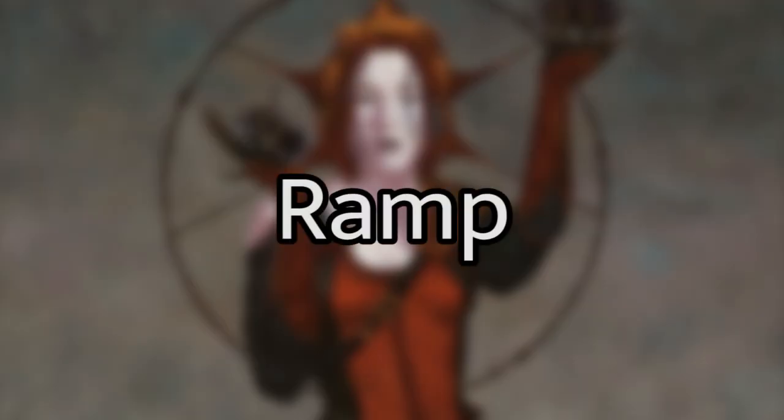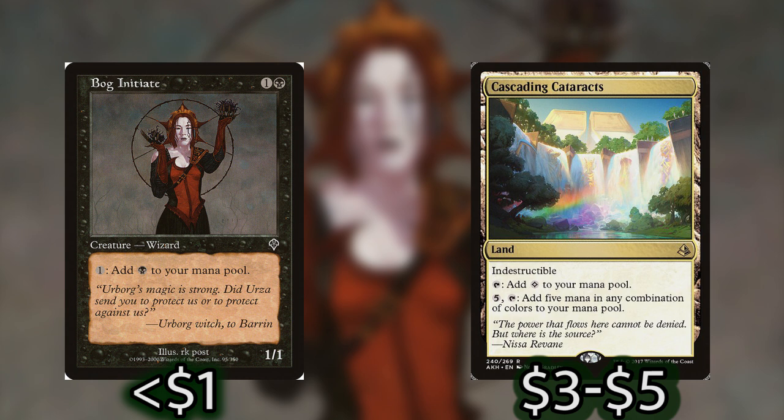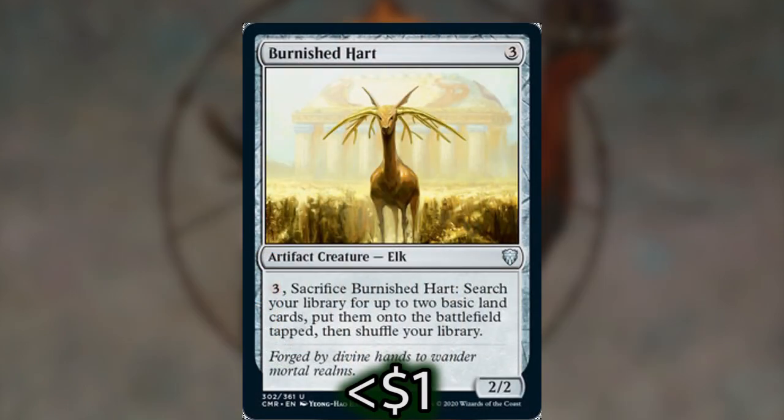Now on to our ramp package. First I have to talk about mana fixers: Bog Initiate and Cascading Cataracts. Both of these will transform our colorless mana into colored mana. Bog Initiate — I was so surprised to find this card and find it was cheap. You pay one and get one black mana out, and you can do this any number of times, turning all that colorless mana into black mana to use on Villis or other things. With Cascading Cataracts, you can just tap it as soon as you get mana from Belbe and turn it all into whatever you need.